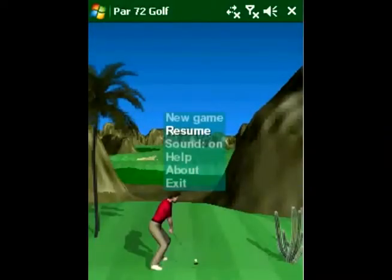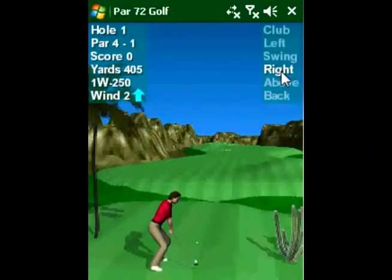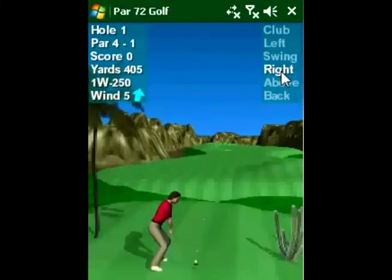Par 72 Golf is a realistic 3D golf game with three 18-hole courses set in mountain, desert, and seaside environments. The game has realistic wind, aerodynamics, gravity, and friction effects, along with a perspective view and zoomable overhead view.